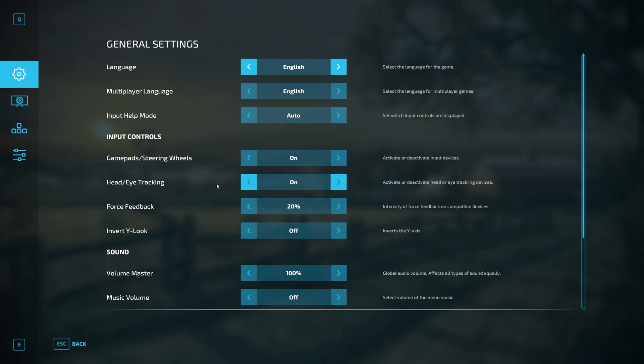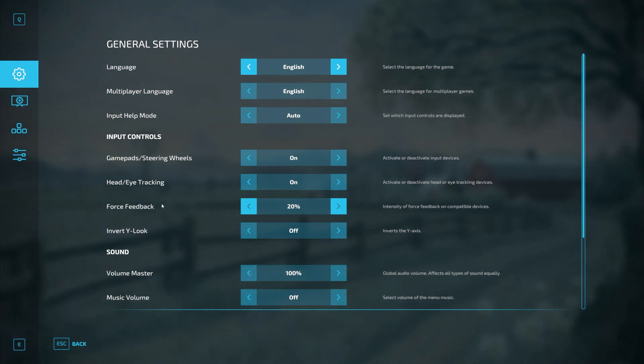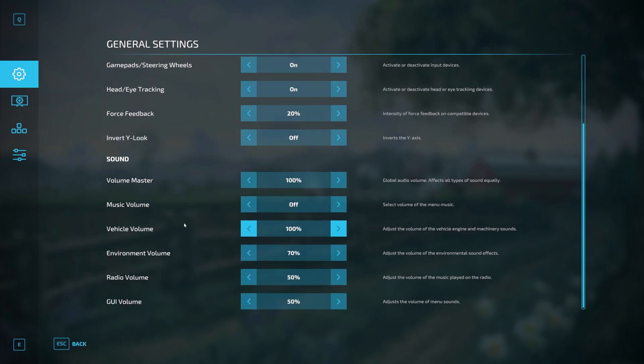If you have head-eye tracking, make sure that is enabled. Force feedback is something you really want to play around with — I have mine set to about 20 or 30%. I'm leaving it at 20 for now. The inverted look we'll leave as is as well. Everything else as you come down here is all about sound, so we don't need to worry too much about that.